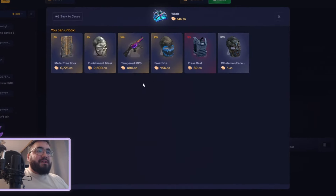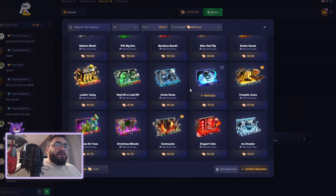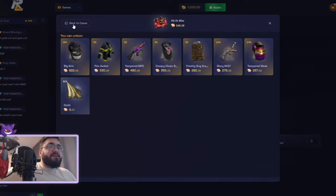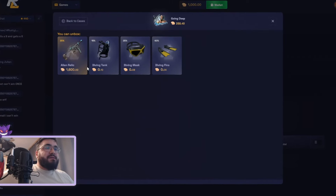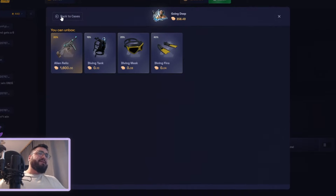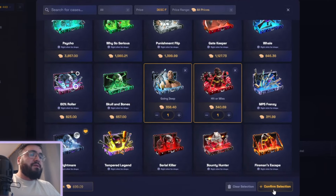With the more expensive cases, the Metal Tree is now 10k, the Punishment is 2.5k — more features but still the same hit or miss. It's still a pretty good case. They're going deep with the Alien Relic — it used to be 1.2k but increased 400 coins, though the case itself didn't increase by much.